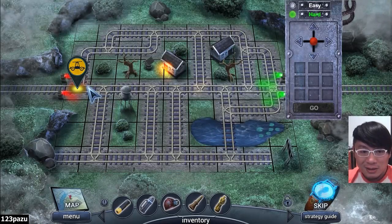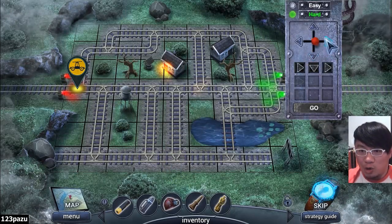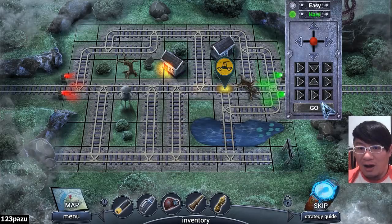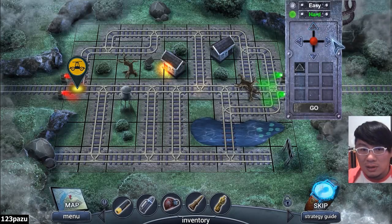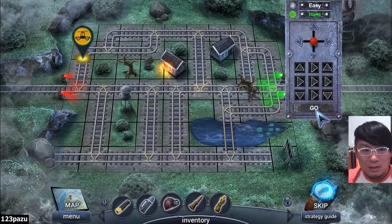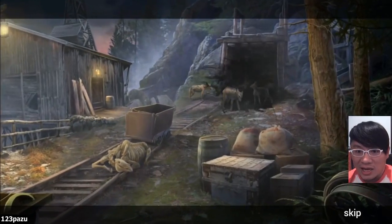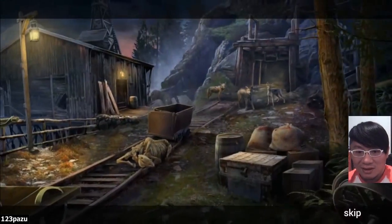The bottom path looks pretty safe. Right, down, right, right, up, up, right, right, right. That's not it. If I do the top path — the top path looks pretty safe. Is it possible? It's the top path all along! Wow. Evil. Those are tainted wolves — possessed.